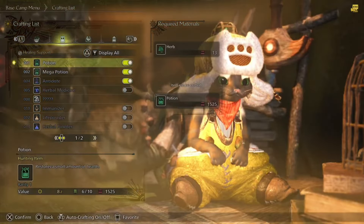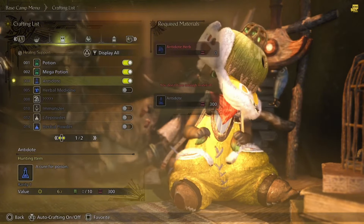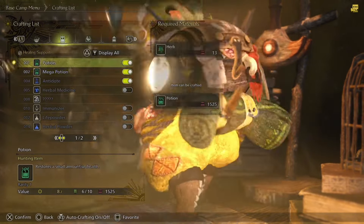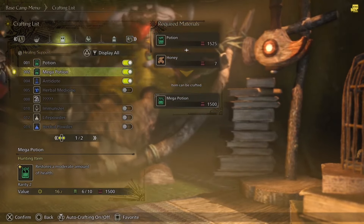You can also choose to use items to heal. If you're kind of low, you'd use at least a potion, but if you've lost more health, you might use the mega potion, as long as you have enough in your inventory.